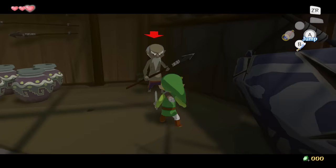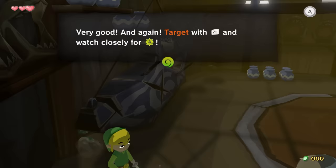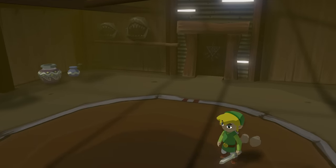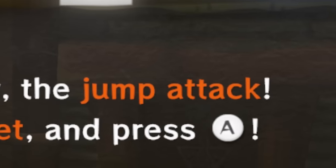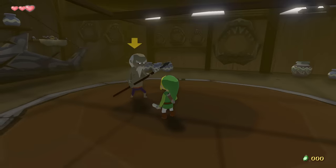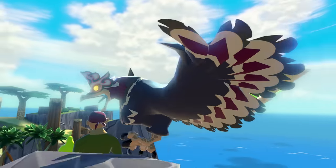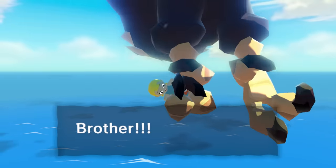Up until we have to learn this parry attack, where Link rolls around and jumps. And if you're not convinced this is a jump, let me show you what we learn afterwards — the jump attack. There's no debate here, the challenge is lost. But come to think of it, if we never get to the forest, our sister Ariel will never get captured and we'll never have to save her. So I guess this is kind of a win?